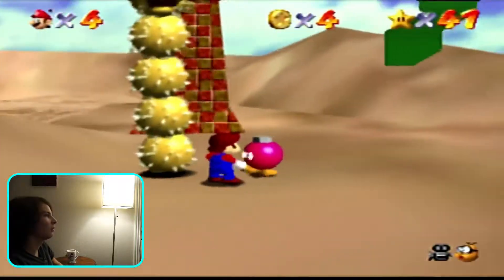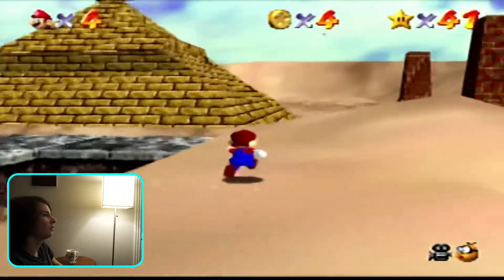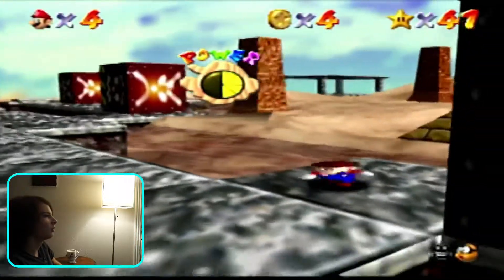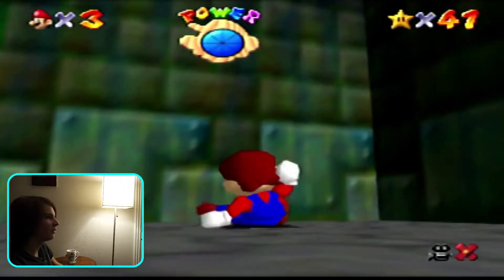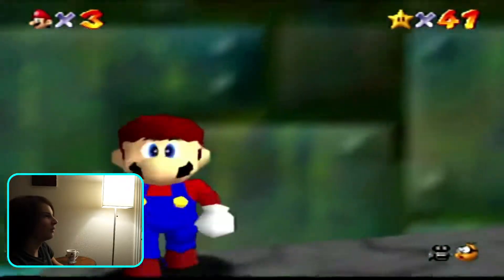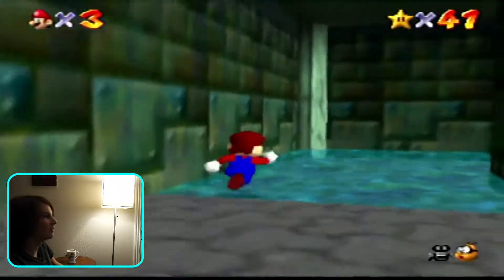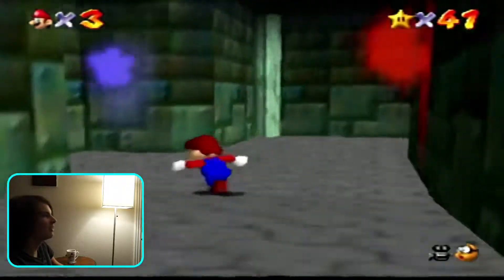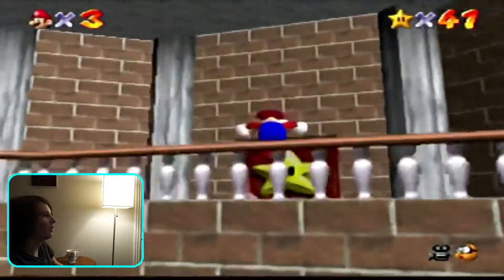Ready to blast off — wait, where'd my hat go? Mario's rocking the do with a long jump — shwack! That's no fun getting all your bones crushed in quicksand. My hat's still gone. Is that a glitch? I've never had that happen before. Mario looks pretty sick with his hair though. I wonder what gel he's using. Actually, Mario probably doesn't even need hair gel — his hair is just that good, it doesn't even need gel and it just looks good.